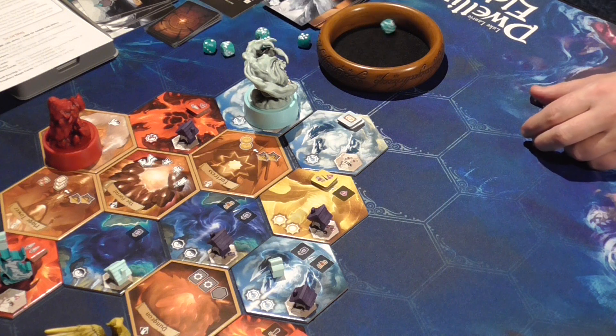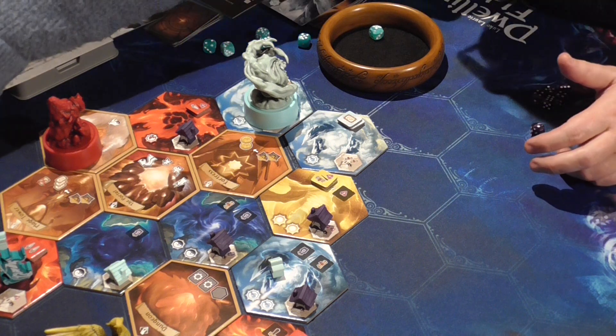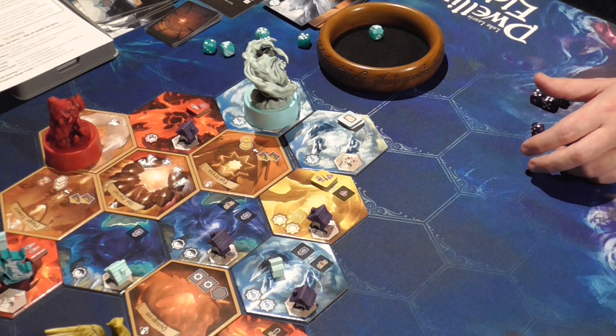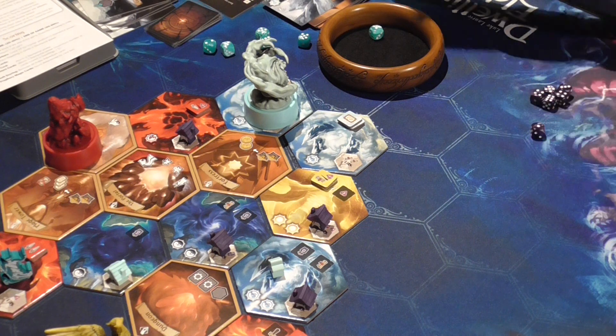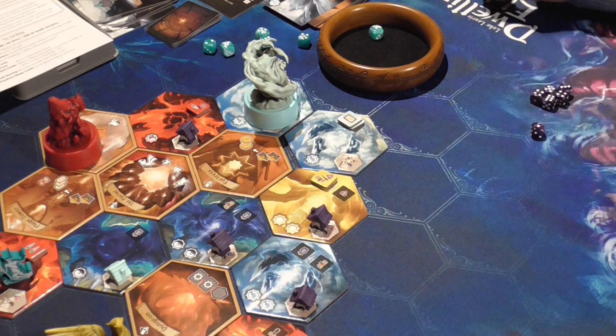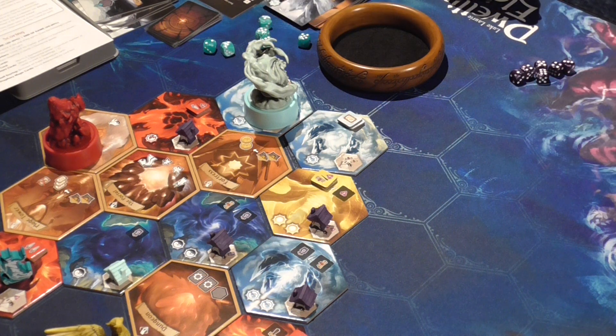Let's see what they do - they roll a one, so they have to regroup. They're not going to score any points simply because they didn't have anybody on any ground tiles. I've still got people here but can't really do too much because I've lost my workers.